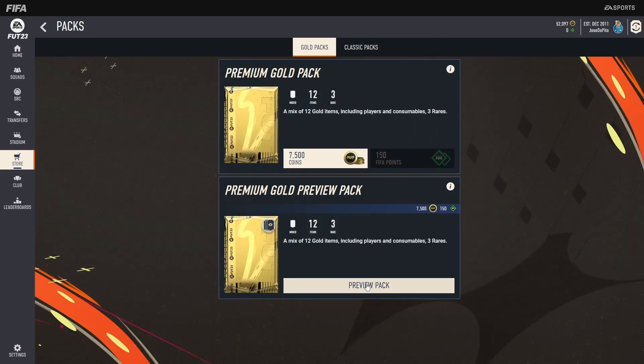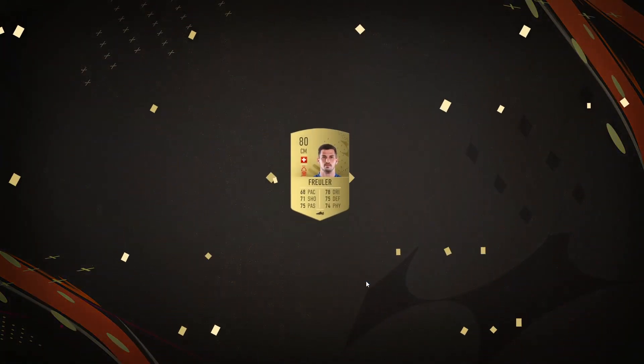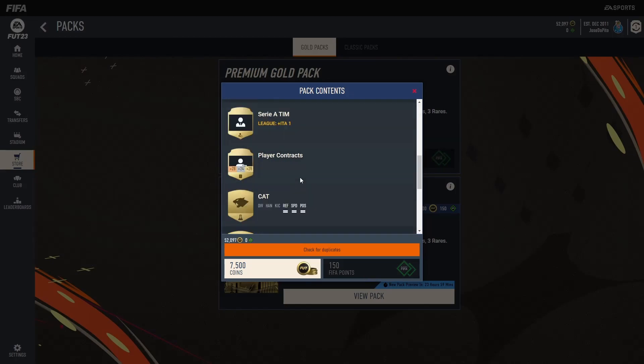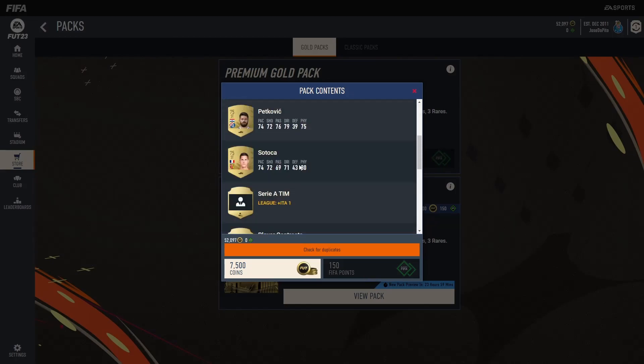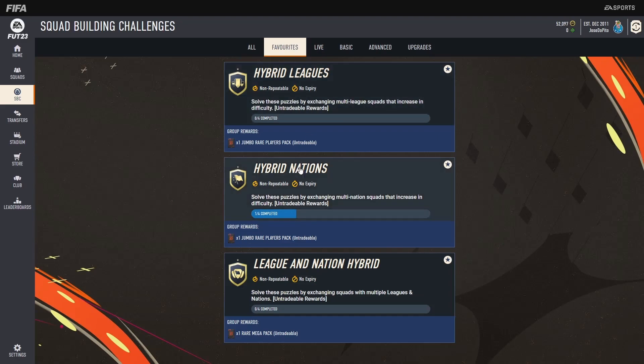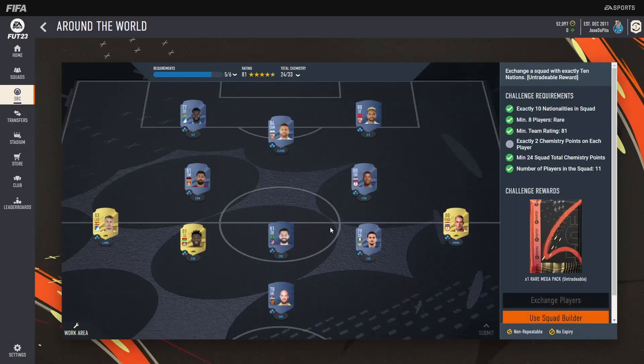Now we have our daily preview pack. Yesterday we got lucky and were able to buy it. Today I don't think so — foiler anything in a pack that could make it worth it, one position modifier — I think I'll skip on this one. But I also prepared two packs from Hybrid Nations SBCs.